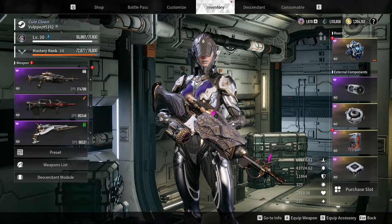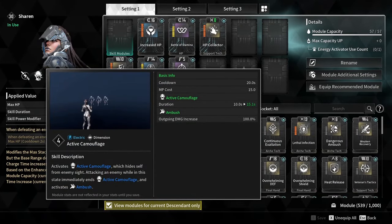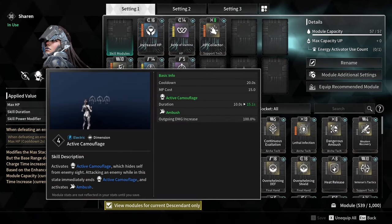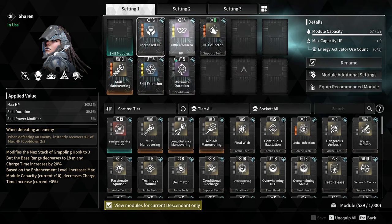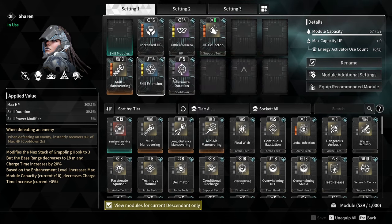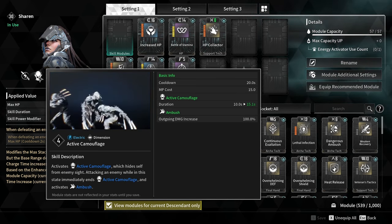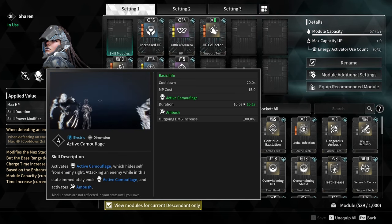The most important thing is that you have Sharan. She is very easy to unlock, and then you want to get her abilities, or at least the camouflage, to level 4. These are the modules that I use — it's very good for sustain — but the most important thing is getting skill duration. You want to have at least 15, and obviously anything above that is perfect, as it gives you room for mistakes.